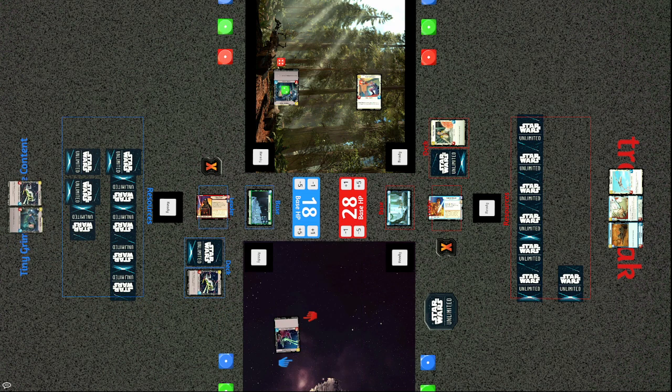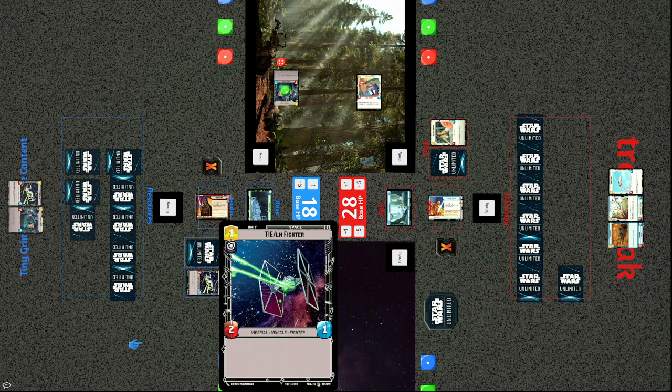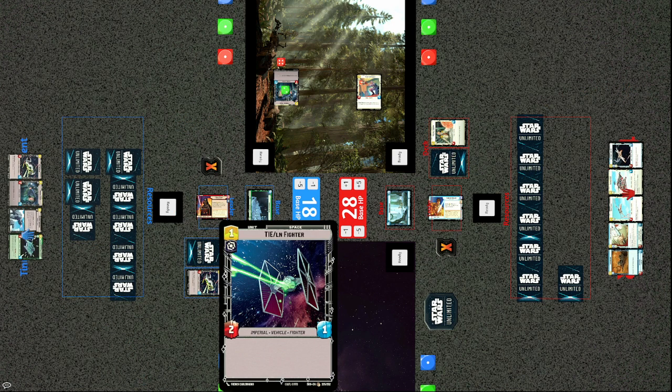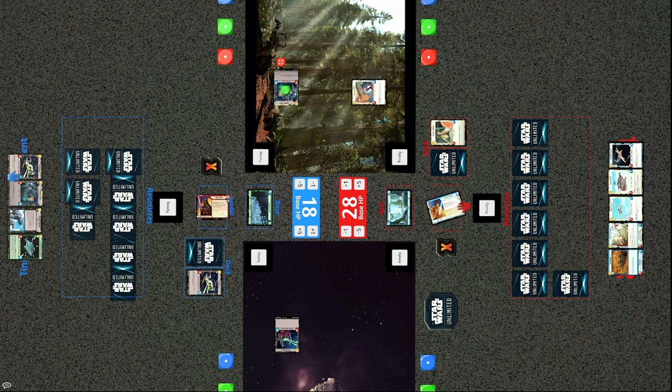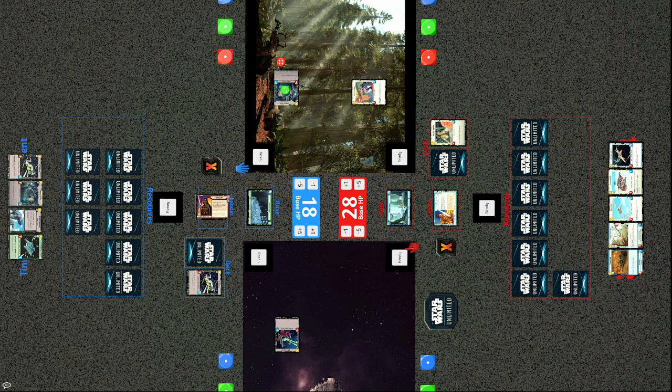A basic TIE/LN Fighter is brought out — one-cost 2/1 in the space arena. Not the most impressive unit, but sometimes it's nice to just have another body, and very good in the early game. One of the unique things about this game is that there's both a space arena and a ground arena, and units are separated between them — you won't see an X-Wing deploying onto the planet or a Fleet Lieutenant shooting down a TIE Fighter in space.